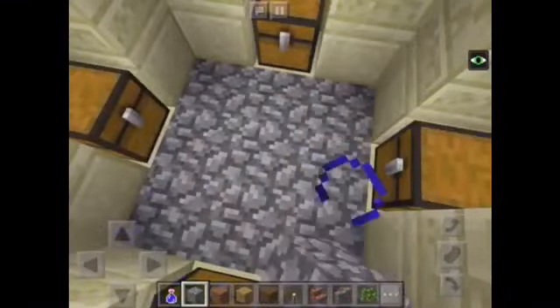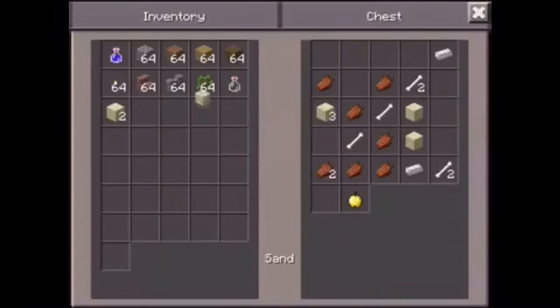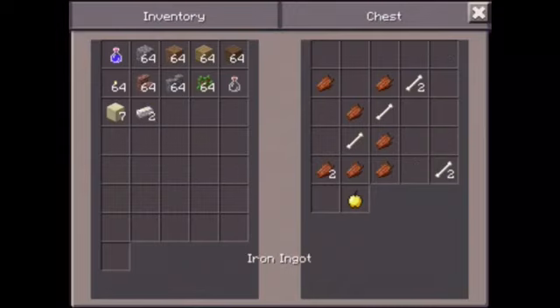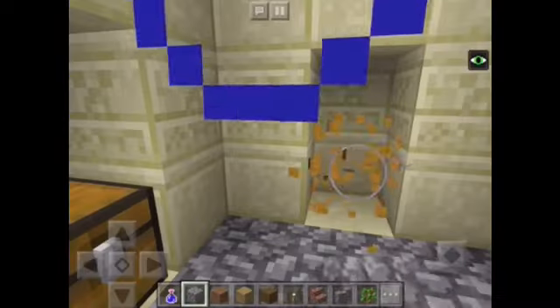So you come down here, let's check out what awesome loot there is. First chest: we've got seven bits of sand, two iron ingots, eight pieces of rotten flesh, six bones, and one golden apple.